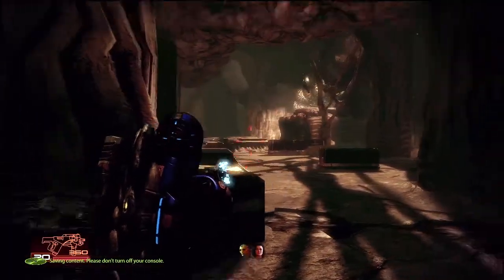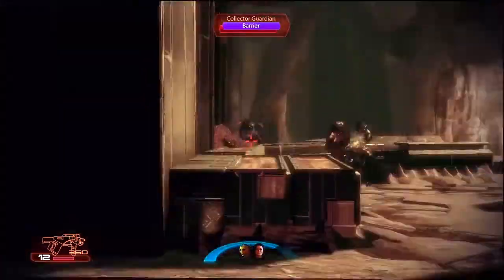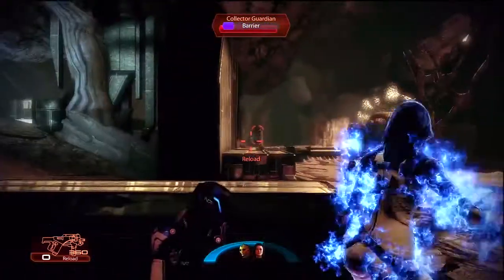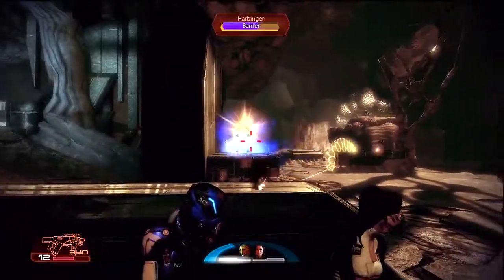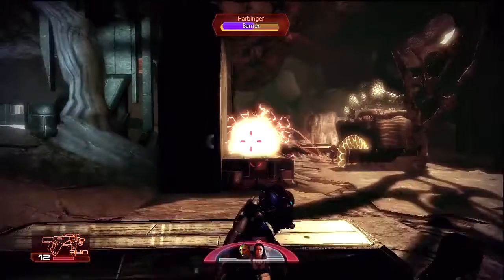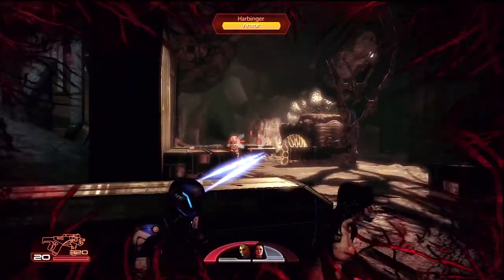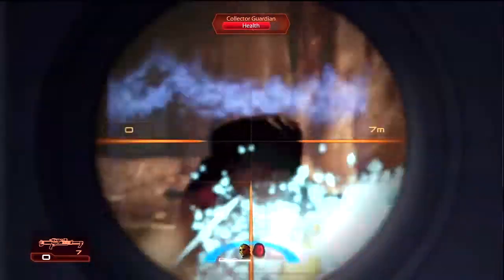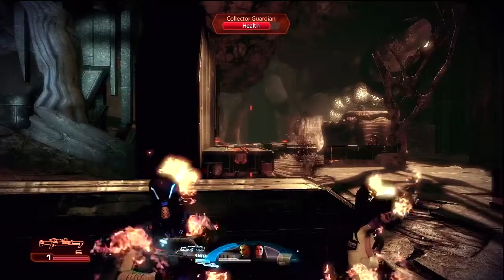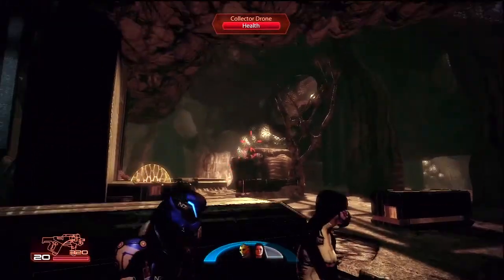I'm basically just sticking on the Locust whenever I'm trying to build up ammo for the Viper, then the Widow. Once there is enough ammo in the Widow, you can switch to that for a little bit. Harbinger's there - I'm gonna Widow him up a little bit because he's getting real close. The Widow is so ludicrously powerful - I love it and everything about it.